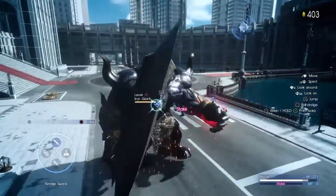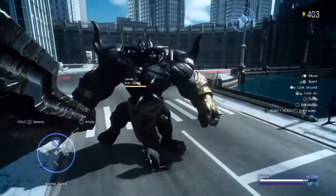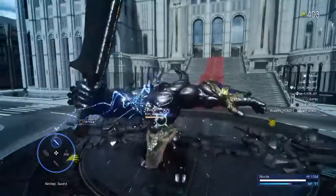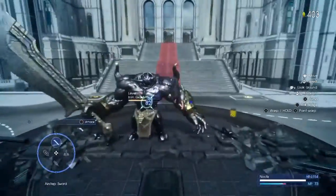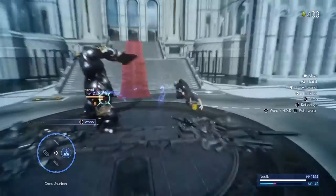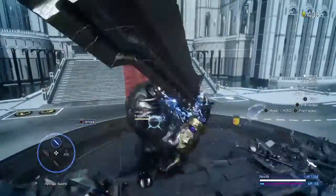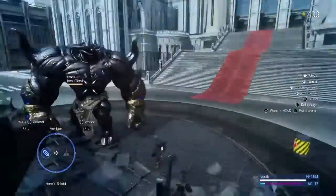The broadsword has way better parrying combos, so I think heavy weapons are made for parrying. Switch to your heavy weapon when you see a prompt to block. See how far that gap was — and I was able to close it just by pressing circle, nothing else.